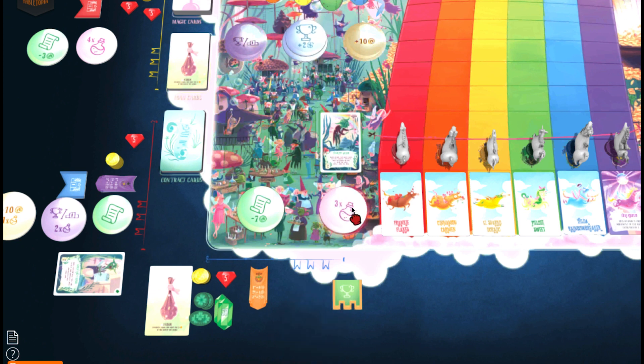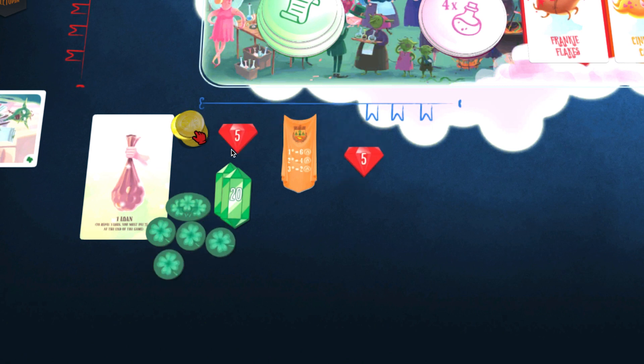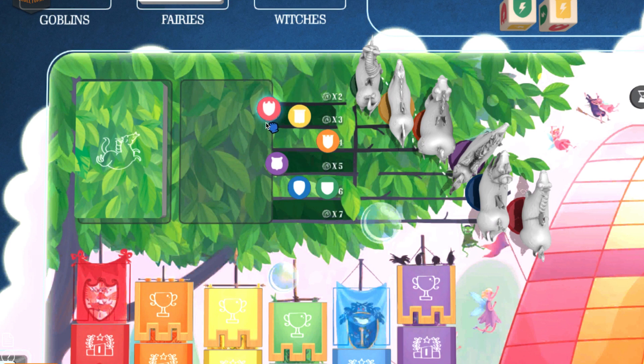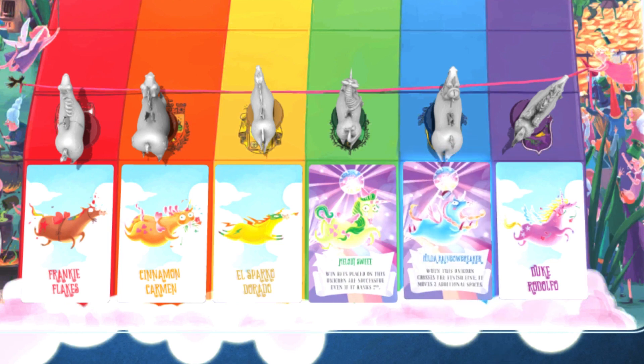You then put back all of the bet and action tokens and pay the glory tax. The glory tax unfortunately taxes you because you are glorious — you must pay the bank an amount of gold equal to the number of glory tokens you currently own. Before moving on to the next round, you must update the odds for all unicorns. Starting with the unicorn who ranked first and going downwards, for every unicorn that ranked higher than their odds token you move their token up one row on the table, and for every unicorn that ranked lower you move the token down one row. After the odds are determined, the slowest unicorn gets the unicorn fever, so you flip their card to the fever side and make sure all other unicorns are with the normal side up.